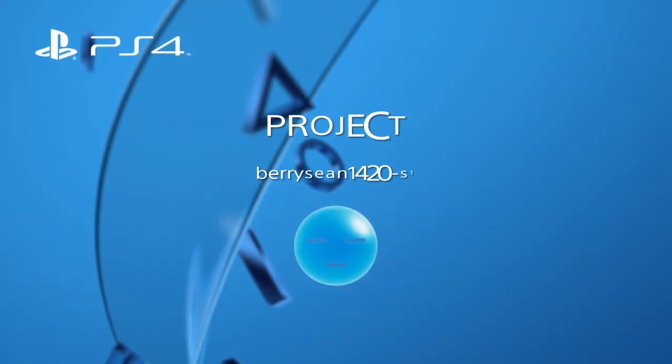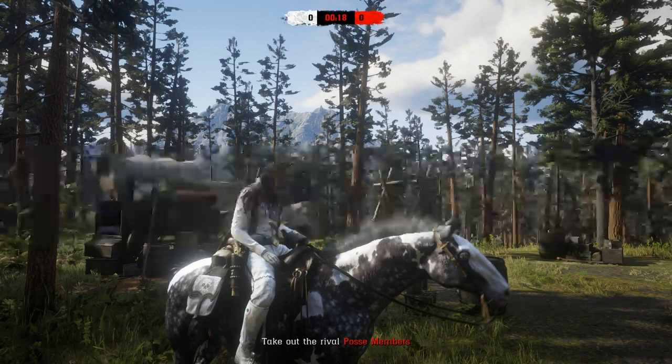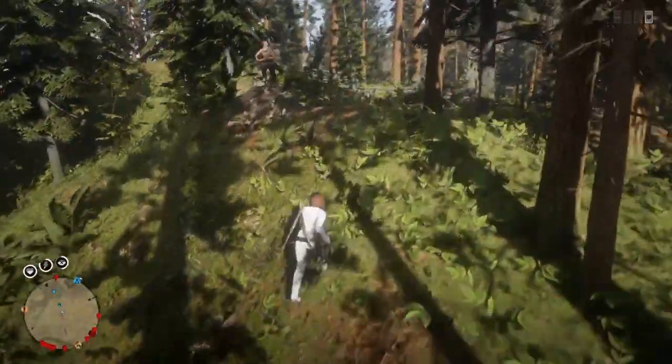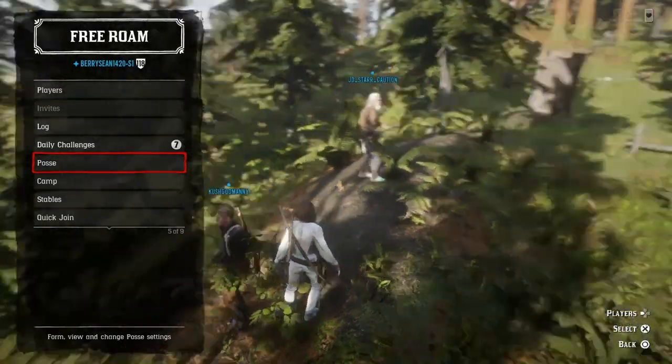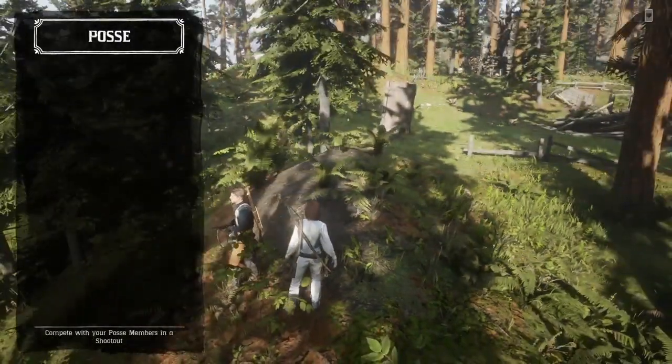What up guys, welcome back — my name is Barry Shawn and today we got the hot new headless horseman glitch, super simple, super easy and it's pretty cool. To start the glitch you want to hop into any Red Dead Redemption 2 Online server, start up a posse, and start up a posse versus infighting.